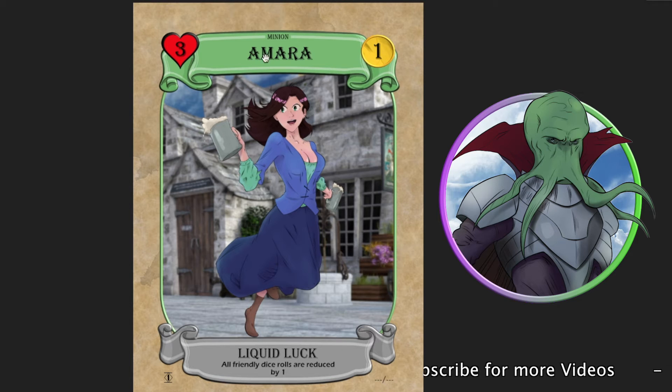Going back: Amara costs one gold — though that might end up being increased. She has three HP, so she's fairly low, or I might drop that to two. The ability Liquid Luck means friendly dice rolls are reduced by one. So if you've got a couple of these on your back line, your front line is going to be fairly strong.